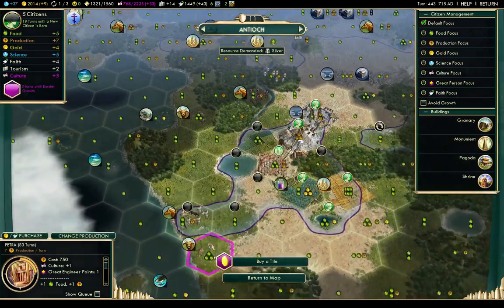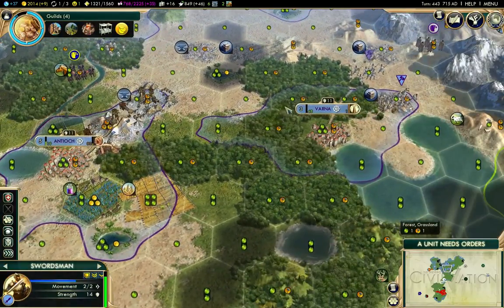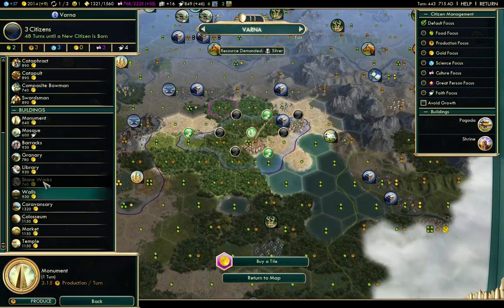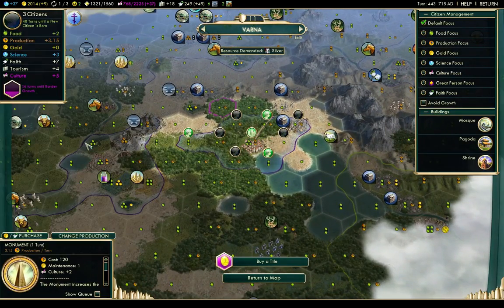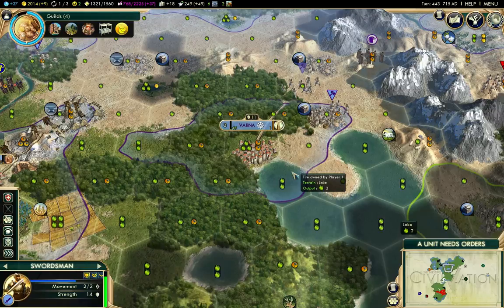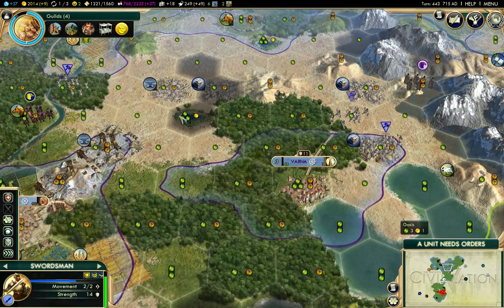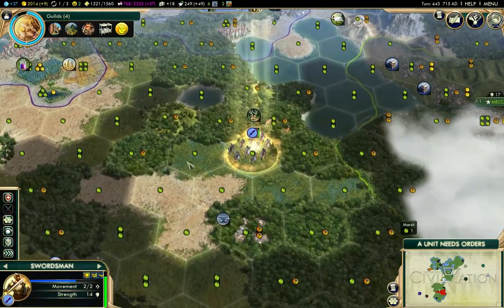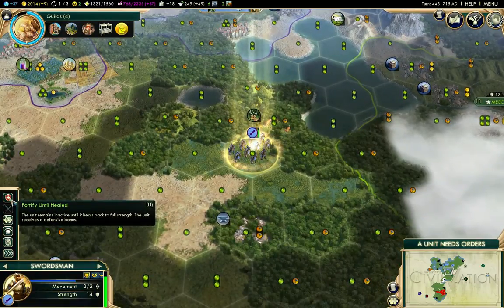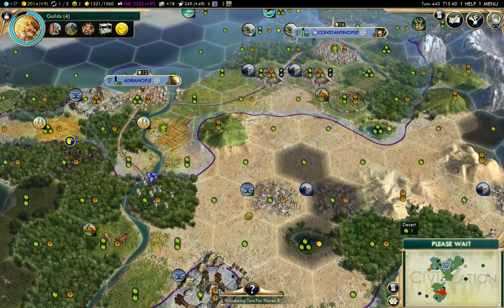I can build some mosques here - did I build it here? No, I forgot that was ready there. That gives me some additional happiness and some more tourism. I've got one more mosque to build for the number of cities I've got out. The unit needs to heal first - one more turn on that by the look of it.